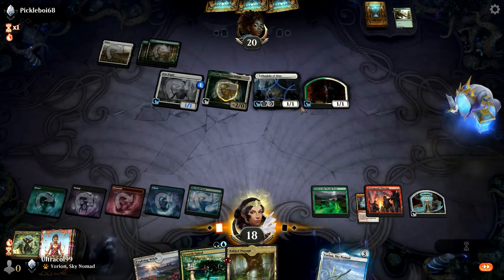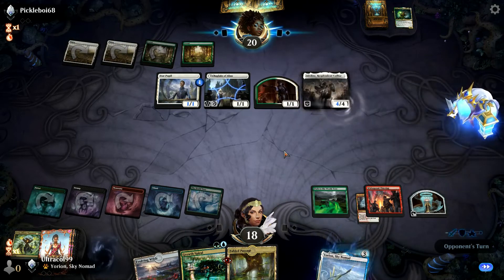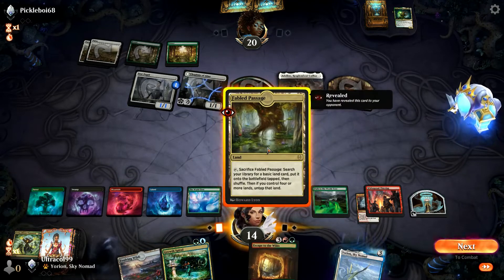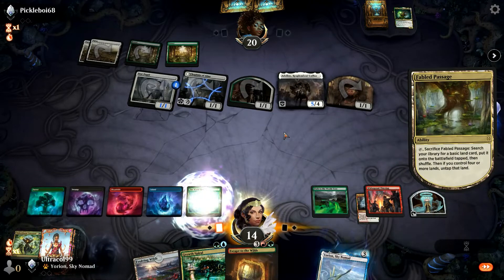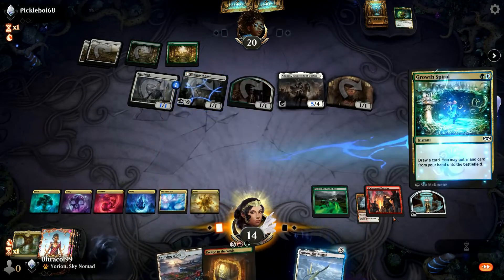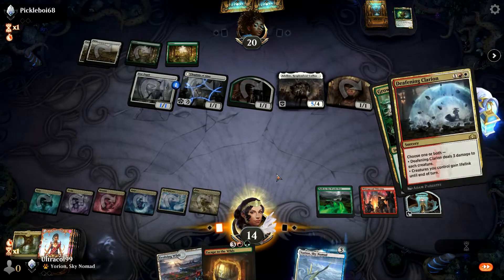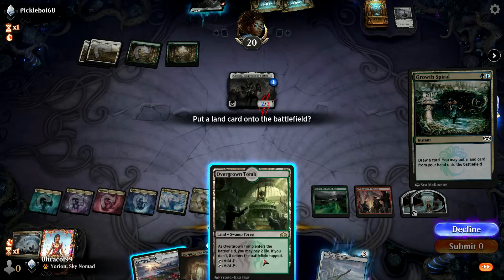We get back our Fable passage for next turn. Our opponent plays Fable. There's Caffars — a problem. We're going to have to... Escape is good, but I think we need to Clarion here to keep the board under control. Let's sacrifice the Fabled, grab a white. We sacrifice all cards, cast Deafening Clarion choosing both modes, make another treasure — kills everything but Adeline. We draw a card and put it into play.